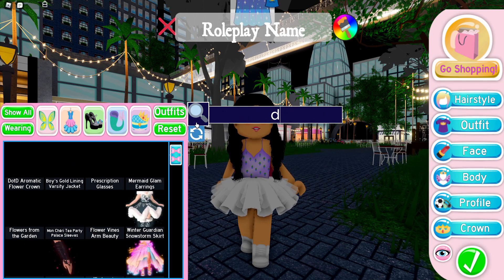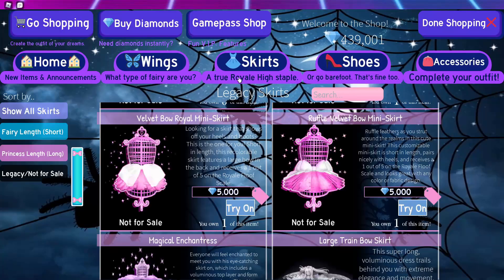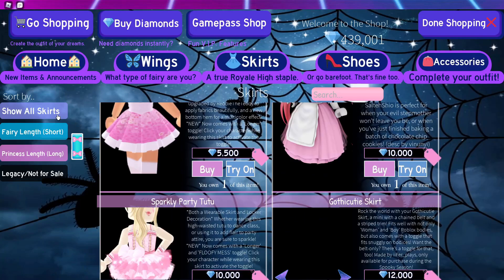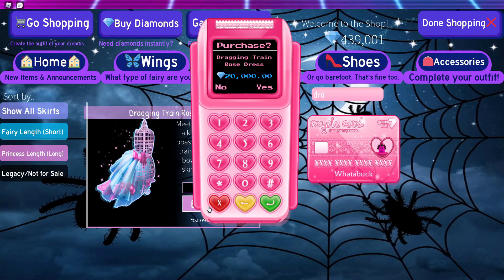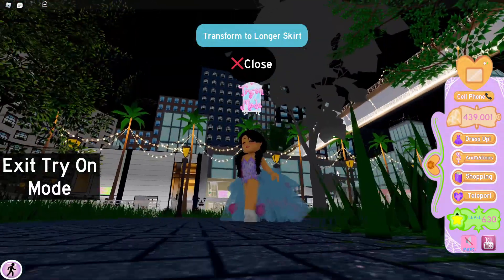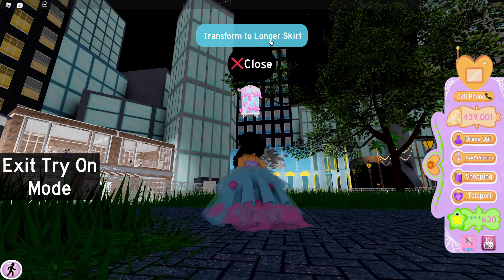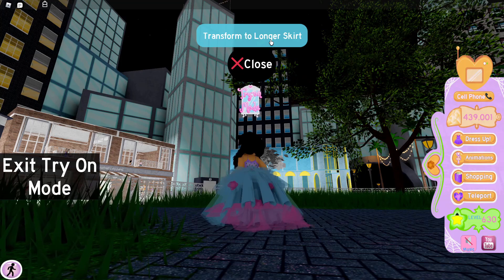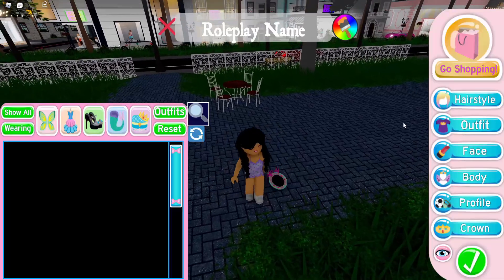We also have a longer version of the Dragging Train Rose skirt. I don't think I have that skirt, so let's buy it — or actually we can just try it on. Here it is. Honestly it looks pretty similar; I can't really see a big difference.